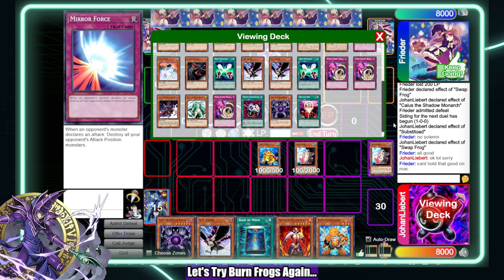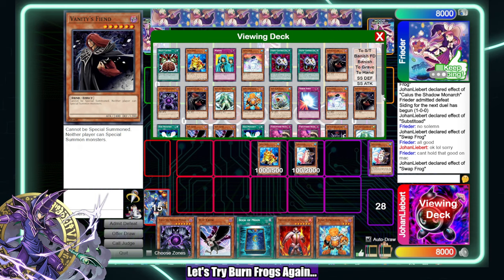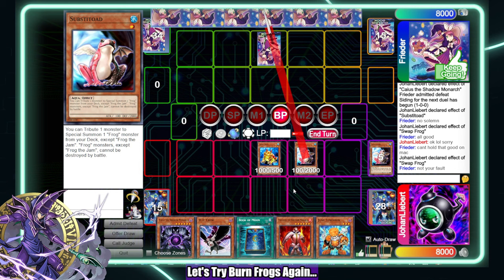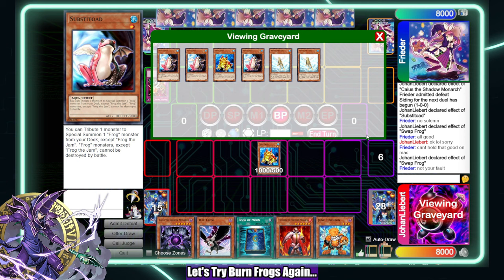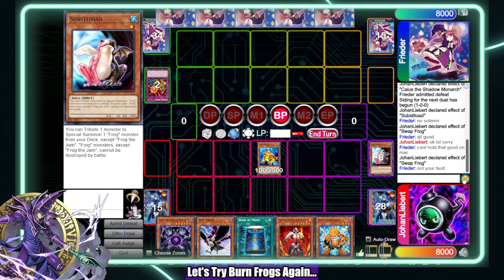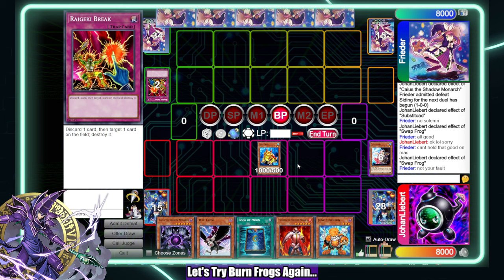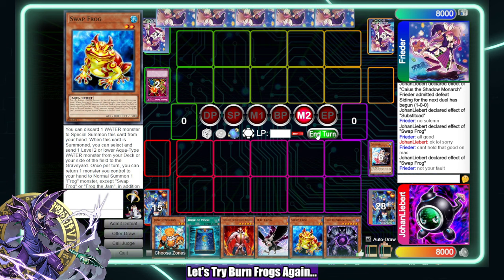I'll just continue — I have Swap, let me do this. Smash all, clear the grave. If I get Mirror Force here am I upset? Probably not, I'll take it. That makes me wonder if they have Gores — I don't want to mess around and find out to be honest. Main Phase 2, two in hand, and I think we're just gonna pass like this.